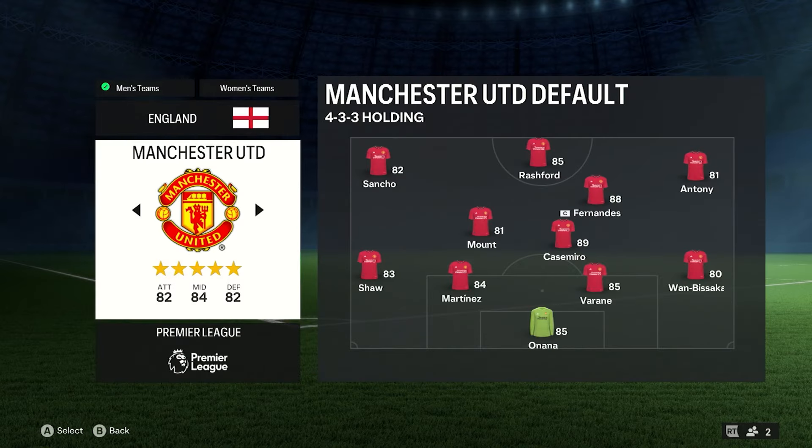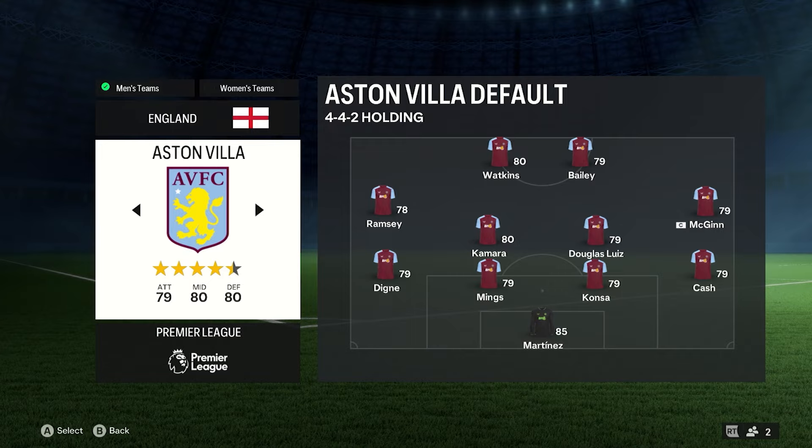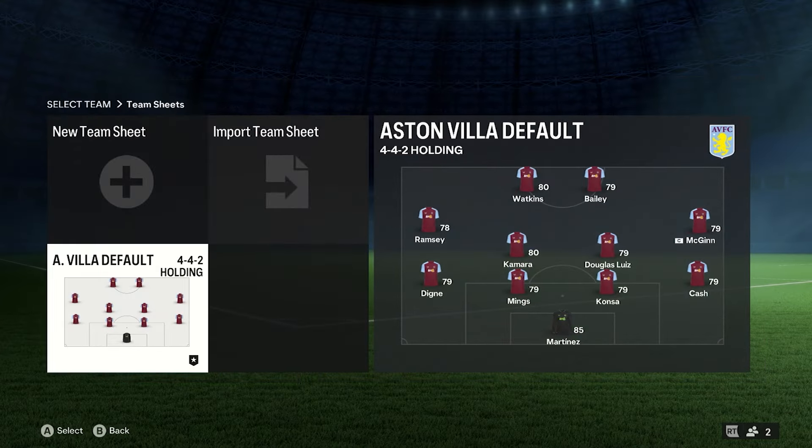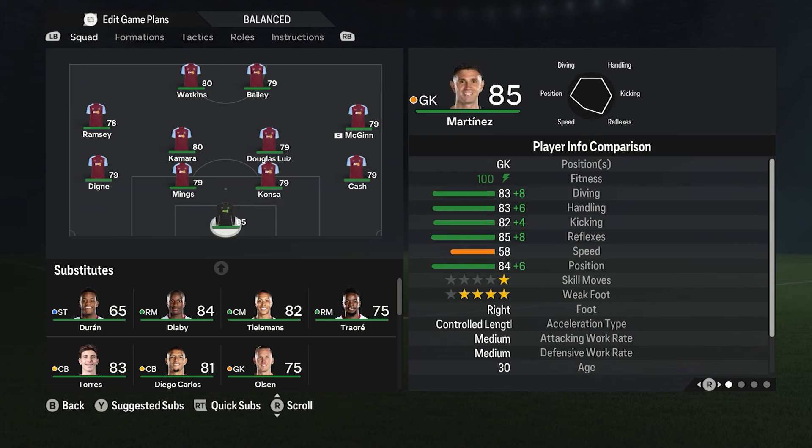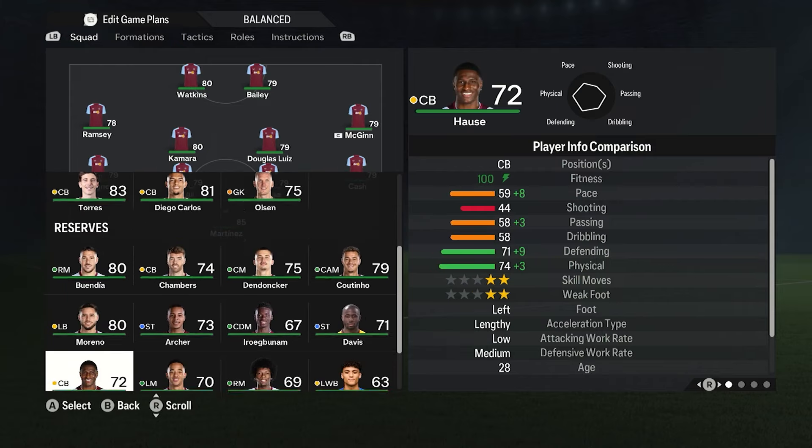So for instance, with the team sheet — say we did go to Aston Villa and we did put Haaland in — we'd go into this and it would stay exactly the same. So we wouldn't have any changes here, no matter if we put 50 players in that were 10 times better than the whole lineup.